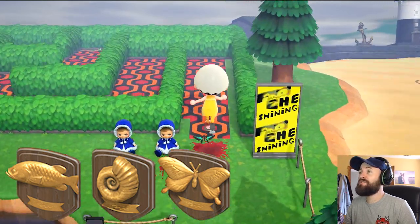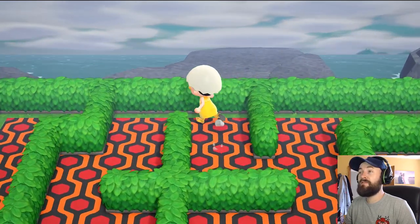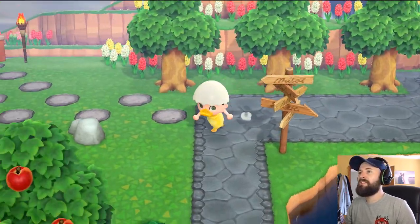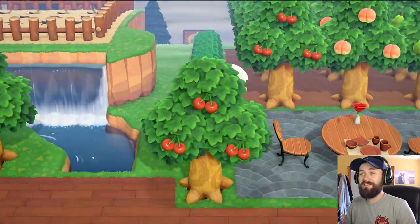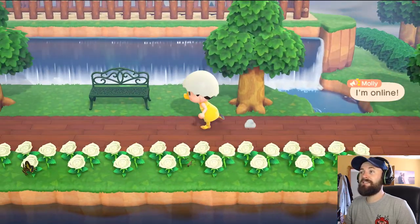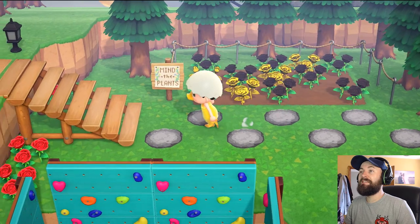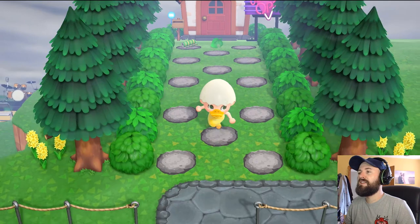The next event coming up in Animal Crossing is Wedding Season — the wedding event starts at the beginning of June. I'm excited to see what it's all about; it looks like a photo-taking opportunity event where they'll add wedding-themed items to the island. How are your islands coming along? Mine has finally hit five stars, which is pretty cool. I've started getting golden roses and have a little lily of the valley growing. The island's looking a lot more packed out than in my last videos.